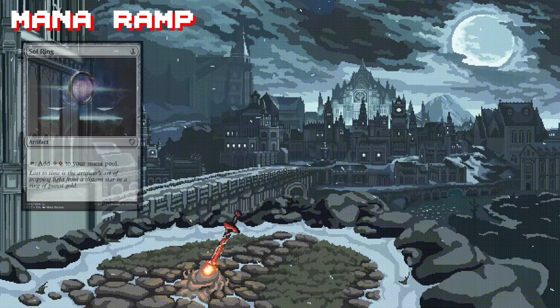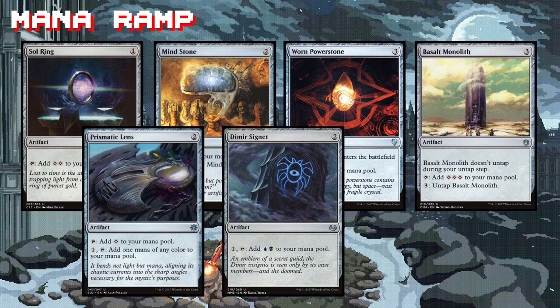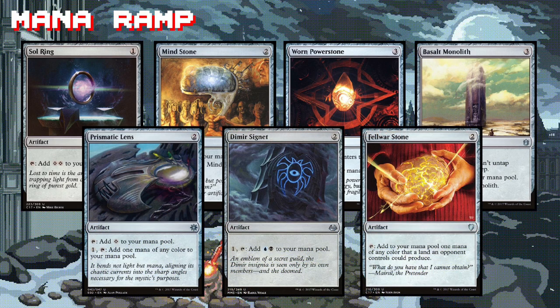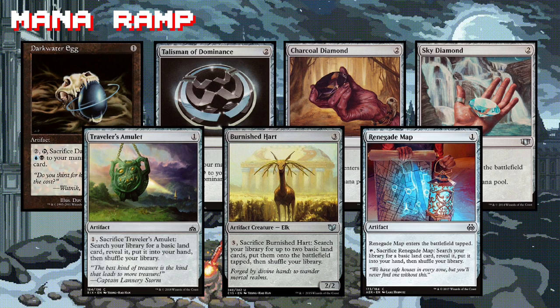Rona has a natural synergy with artifacts, so it just makes sense that the core of our deck is also built around artifacts. Not only are mana rocks great at getting us off to a super-fast start, they are also integral pieces of our game-winning combo. Some of the more underrated artifact pieces in this deck are Traveler's Amulet, Burnished Hart, and Renegade Map — they make for fantastic early-game plays to fix our mana, make sure we have all our colors available, are easily recurrable with Rona, and really cheap to recast.